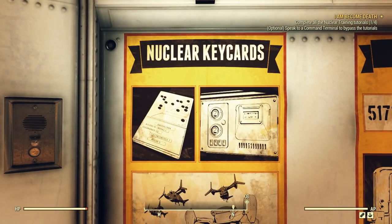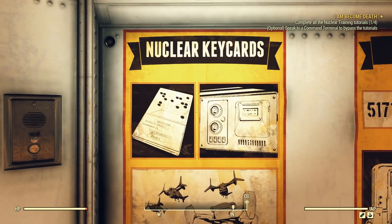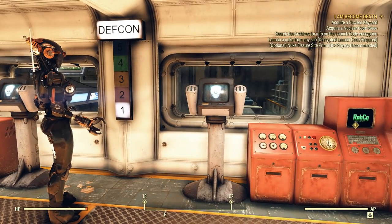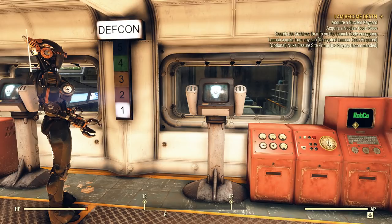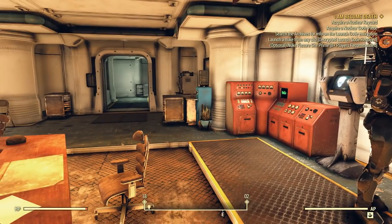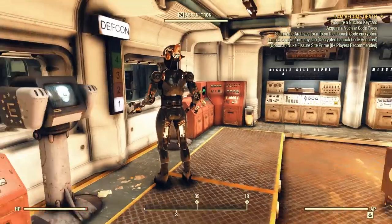Opening the security terminal basically gives you quests where it'll find you key codes. If you want to search for a Charlie key code, it'll put on the map where a Charlie key code is. You go there, find the officer that has it, kill him, and take the key code. For the nuclear key card, you have to destroy cargo bots, which is why it can be time consuming because they're really fast and annoying.